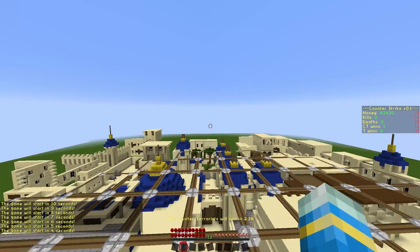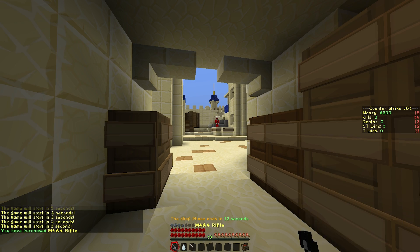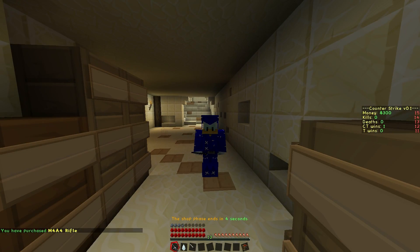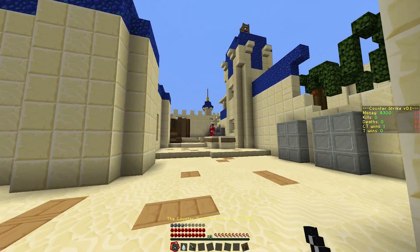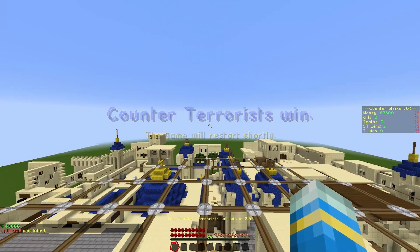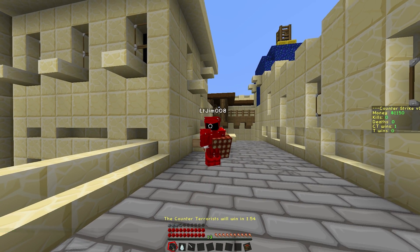Let's go ahead and buy an M4 to show you what that's like. Go into the shop and — M4A4. It is frantically spazzing out but hopefully that is fixed, whether it's this plugin or another plugin. So let's go shoot him — as you can see it has quite a lot of recoil but we managed to kill him. I'm going to turn off recoil. I've bought a FAMAS and now it doesn't have any recoil, so we can kill him very easily.